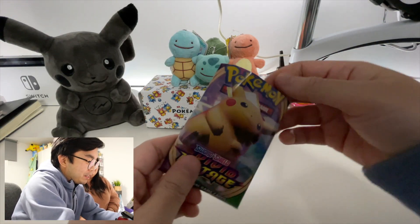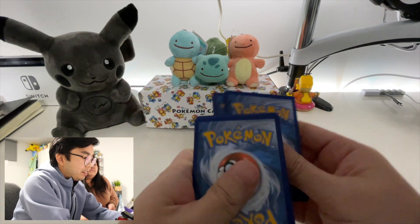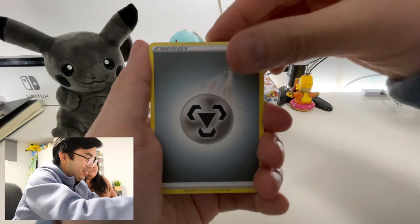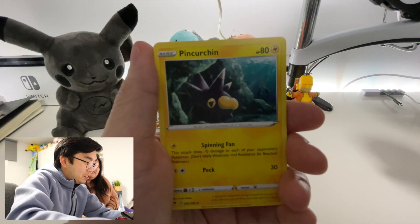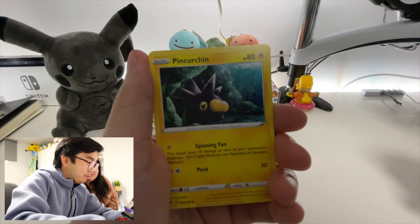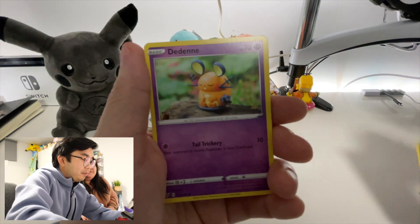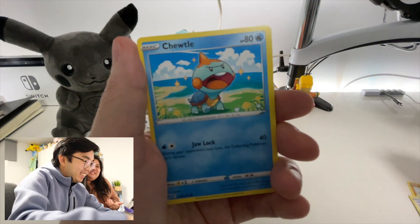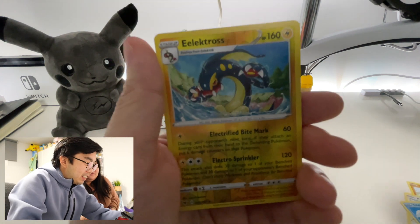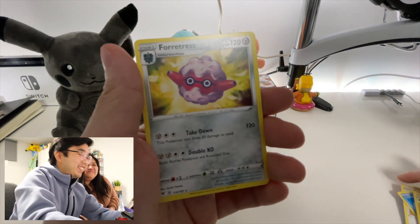All right, pack number seven — four cards to the front. Remember: heavy, hefty! We got our energy card, trainer card, Charmeleon, Pinurchin, Yanma, Wooper, Dedenne — you can have this card as well. I don't know if he's really giving it to me or trying to sneak cards. Cheeto! Electross, Electross, Electross, and the final card is a Forretress — not heavy. This is what he gets for saying 'you can keep that one.'